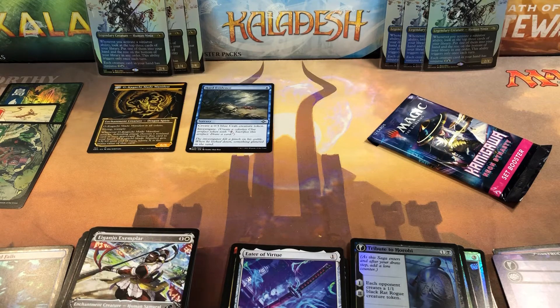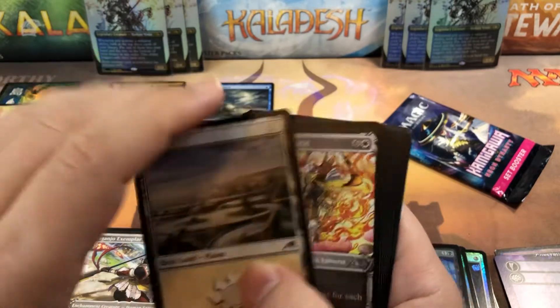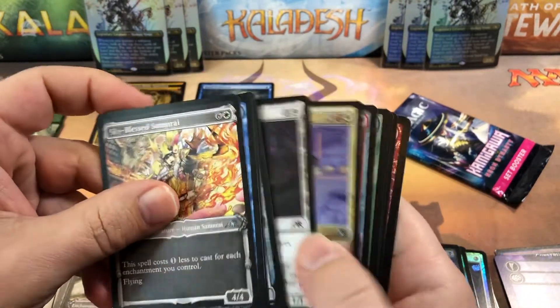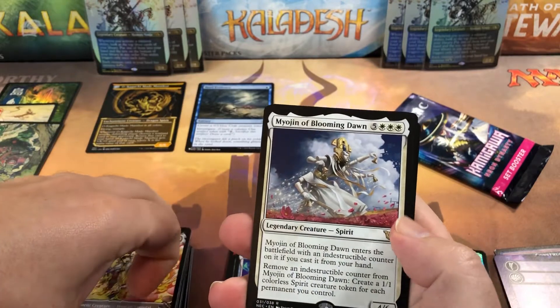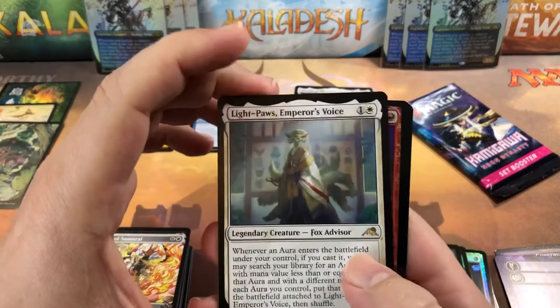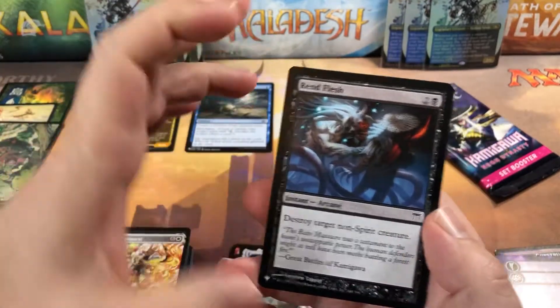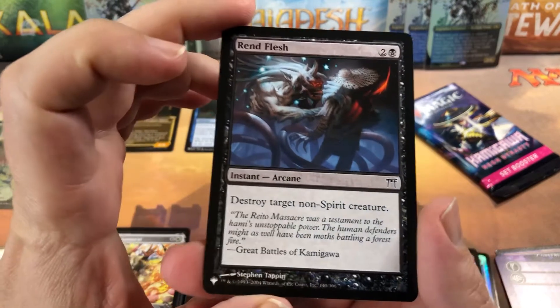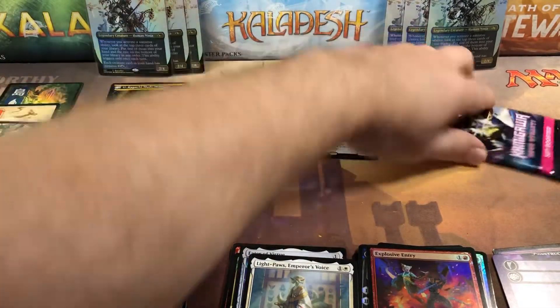What are you guys thinking about this set? A lot of people really like it — it is a really powerful set, quite surprising. Blooming Dawn for our commander card, a commander rare. And late Pause for our regular rare, a common foil, and Rend Flesh from Champions of Kamigawa — not worth anything — for our list spot card.